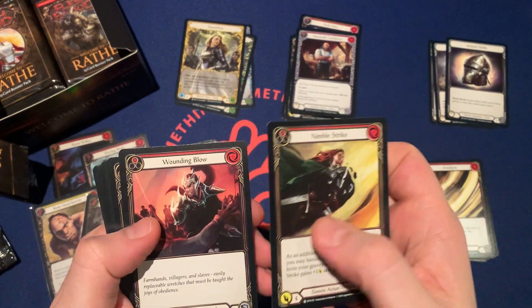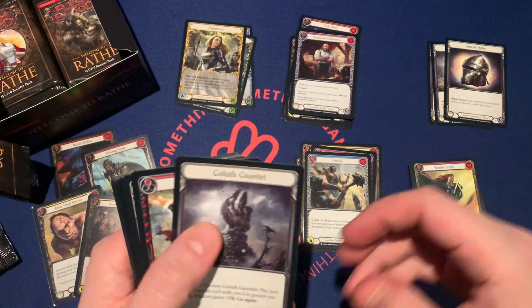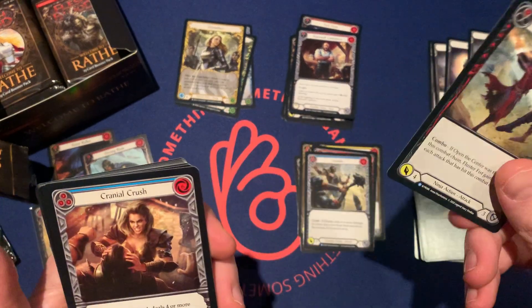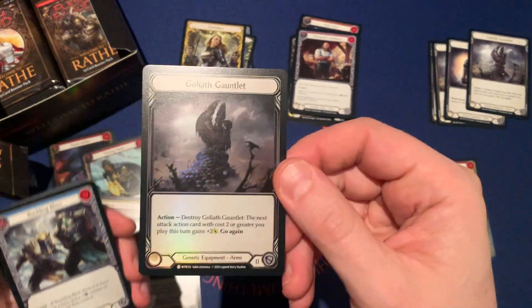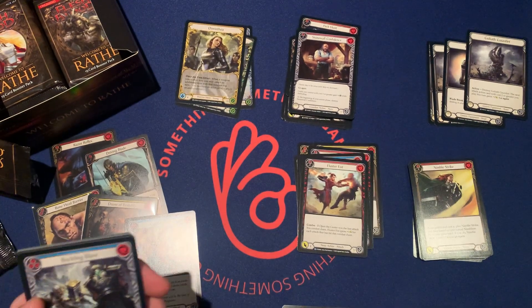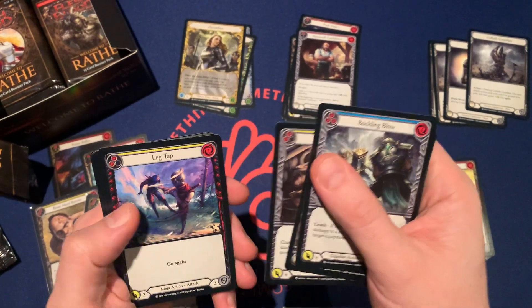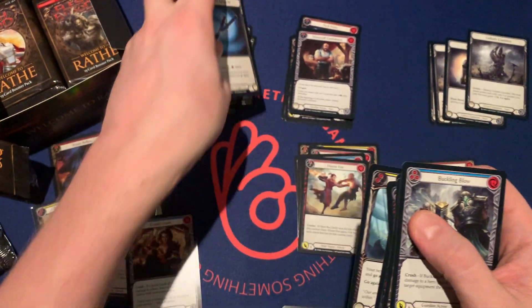Nimbol Strike, Wounding Blow, Scar for a Scar, Wounding Blow. We have a Goliath Gauntlet, a Fluster Fist, a Cranial Crush — thank you. And a Rainbow Foil Goliath Gauntlet! Nice. Buckling Blow, Awakening Bellow, Cartoon Scratch, Leg Tap, Stroke Foresight, Head Jab, Driving Blade, and some Kodachis.